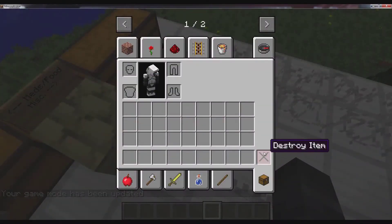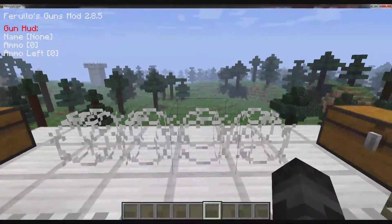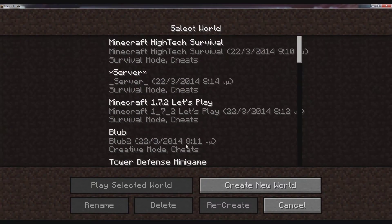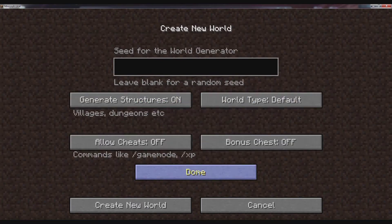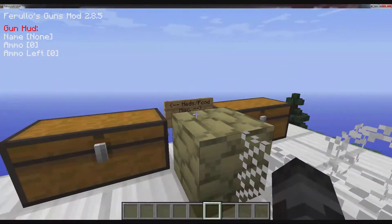Before I show you the buildings, I'm gonna show you how to create the Daisy world, which is different and you won't be able to find all these items without it. You exit the game, go to single player, create a new world, name it whatever you want, choose your game mode, and then choose your world type - it has to be 'Daisy Original.' There's also the 'Daisy Snow' which is the same thing but covered in snow everywhere.